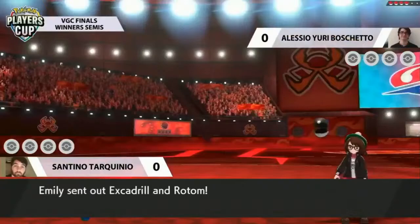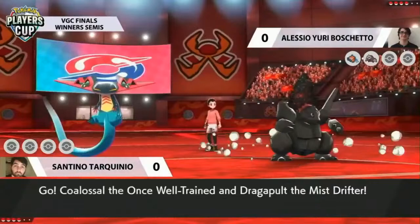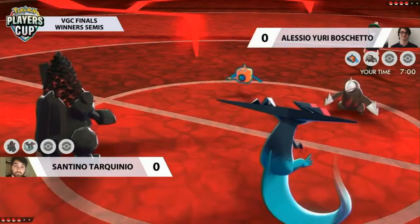Finding out if Yuri has an answer to this Coalossal and getting into the game. This is something that can force so much pressure from the leads. Interested to see how Santino plays it early on. We've talked a lot off-screen about how do you deal with a Coalossal — you need a Ground type. There's the Mold Breaker confirmation on Excadrill, a Pokemon that can really help out against this Coalossal.